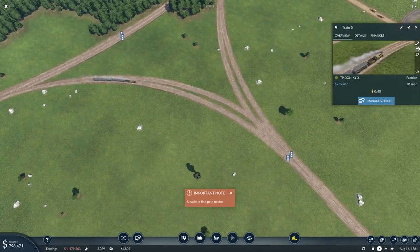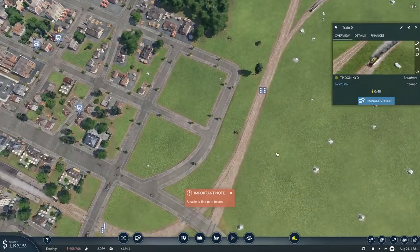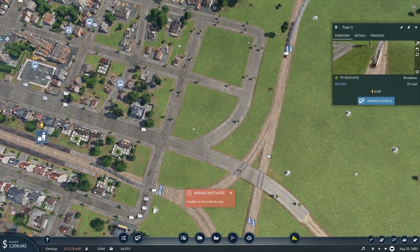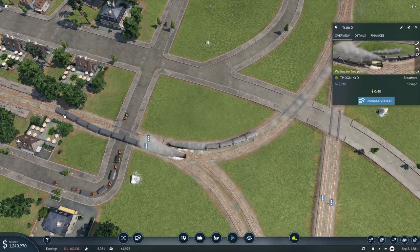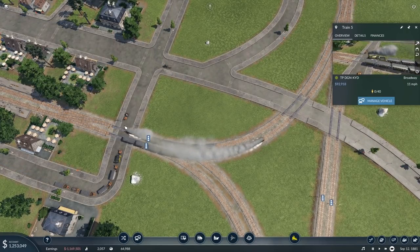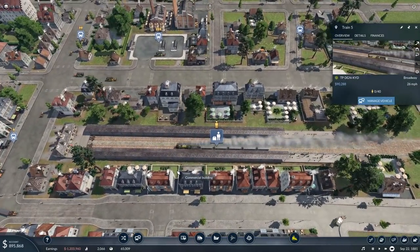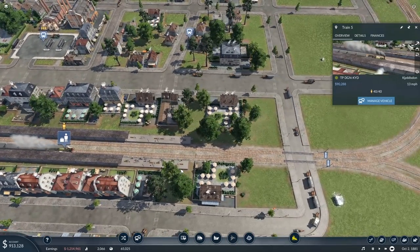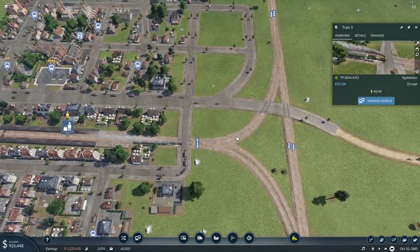Unable to find a path to stop. We'll reverse you, then tell you to go back. You can clear that switch. You can travel in. And then you can go back. And oh — you're taking people. I forgot to send you back to the depot, I guess. Sure — we need the people taken there.